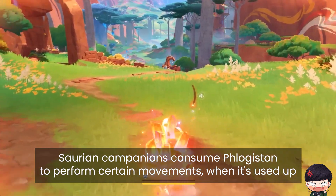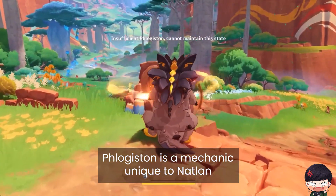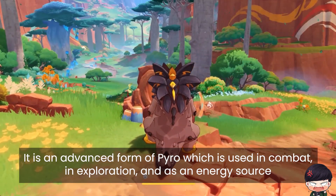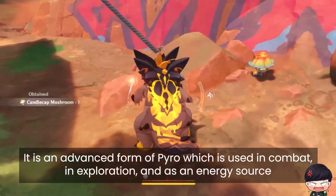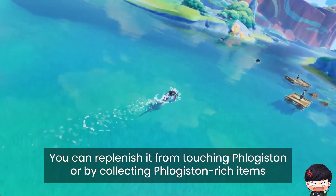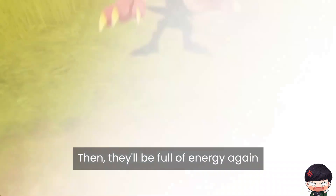Saurian companions consume Phlogiston to perform certain movements. When it's used up, Phlogiston is a mechanic unique to Natlon — it is an advanced form of pyro used in combat, in exploration, and as an energy source. You can replenish it by touching Phlogiston sources or collecting Phlogiston-rich items, and then they'll be full of energy again.